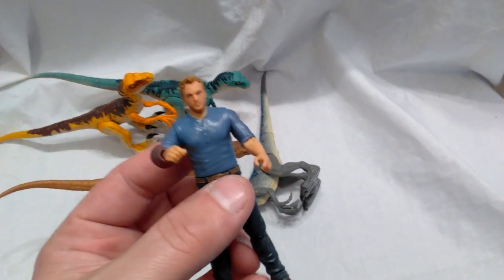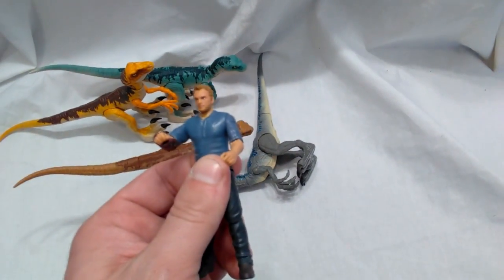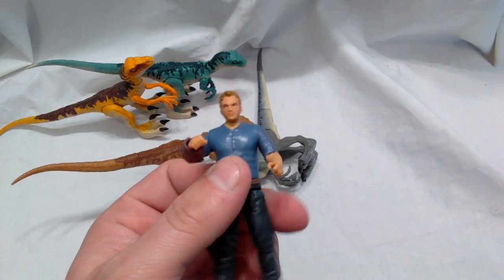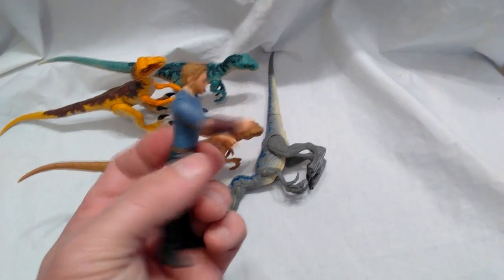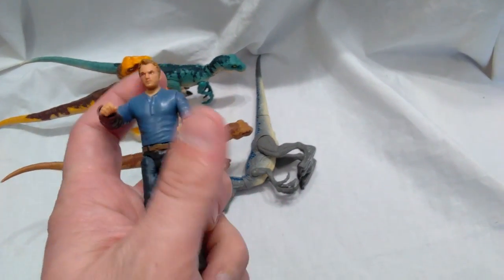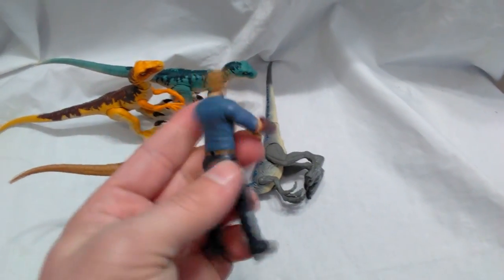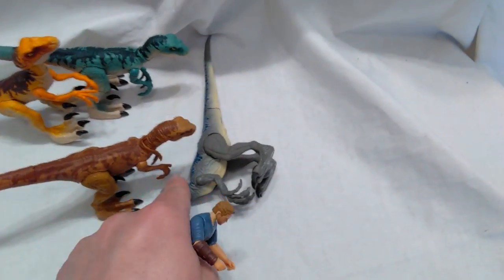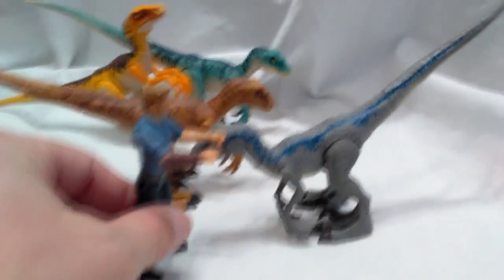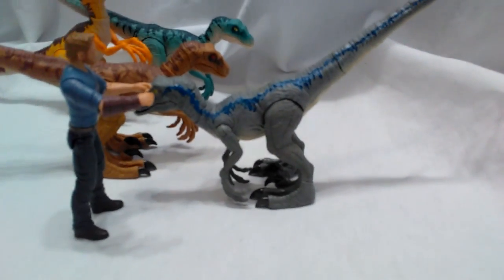That one comes with an Owen Grady figure — he looks okay, he doesn't really look too much like Owen Grady in my opinion, but he doesn't look bad. I feel like the Alan Grant looks way more like Alan Grant than Owen Grady looks like Owen Grady. But it's not a bad figure at all — very articulated, legs move, arms move, head moves. It's a nice figure, but I'm more interested in Blue himself. As far as size goes, they are sized perfectly to each other.